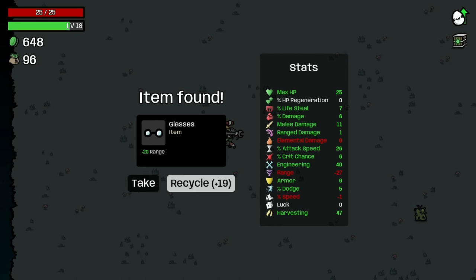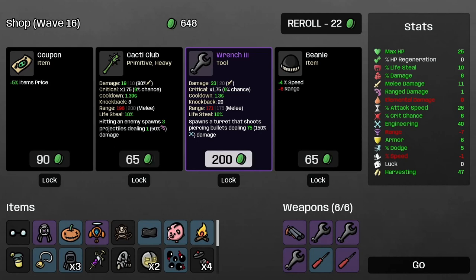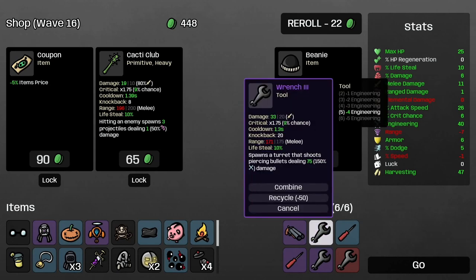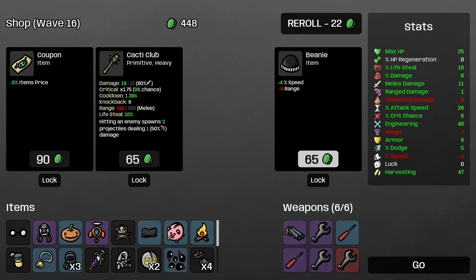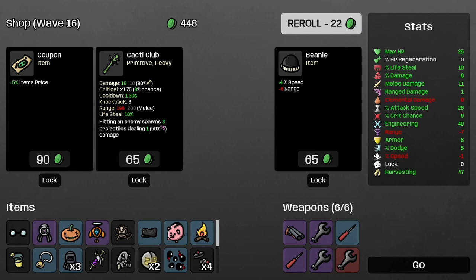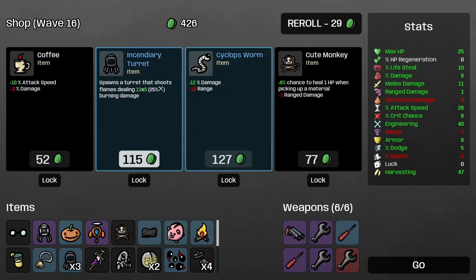Range — why not. Pack speed or lifesteal — we'll do more lifesteal. What is a level four wrench going to spawn me? It spawns a turret that shoots explosive bullets dealing 60 in an area — I knew it! It came up multiple times; now I know with the explosive we could have had bigger areas and more damage. Another incendiary turret.